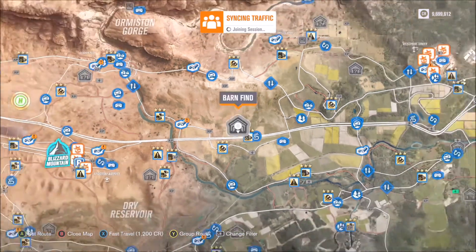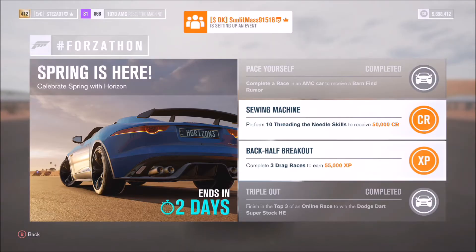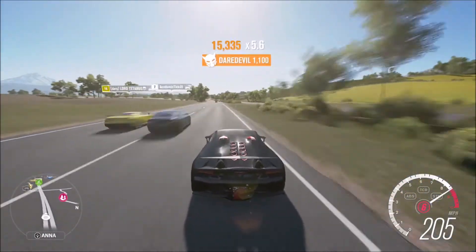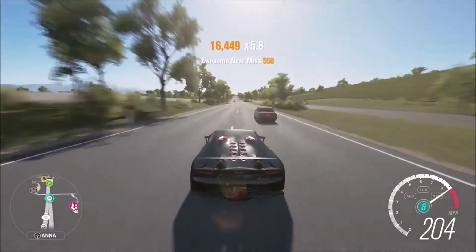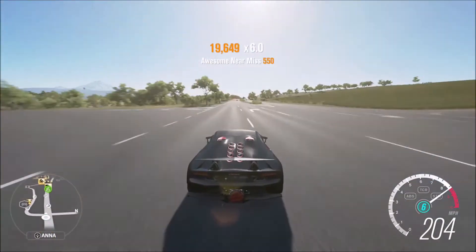So the car you win from the barn find is the AMC Pacer X. Now I want to jump on to the final Forzathon challenge — it's called Sewing Machine, and it requires you to perform 10 Threading the Needle skills to receive 50,000 credits. A lot of people might struggle with Threading the Needle or not know what it is, so I'm going to show you the easiest way. Get a reasonably fast car — I picked the Lamborghini Sesto Elemento — and take it to the motorway.